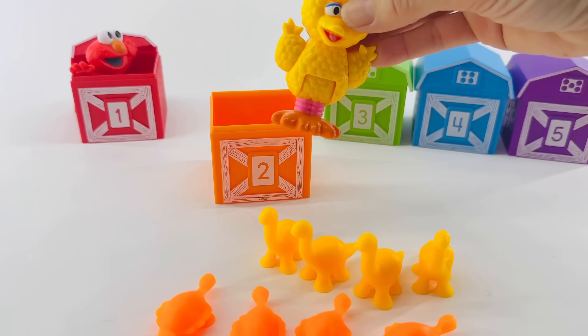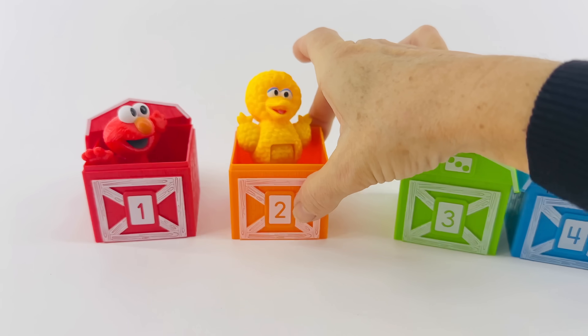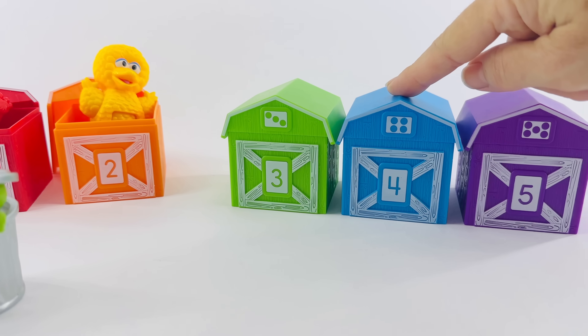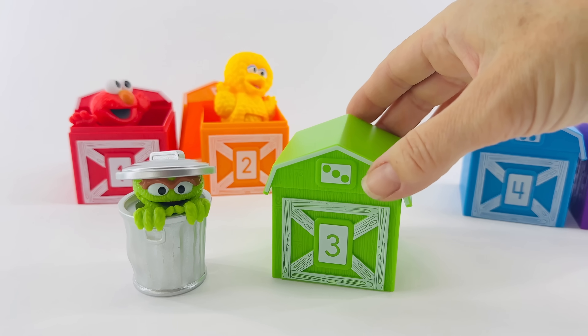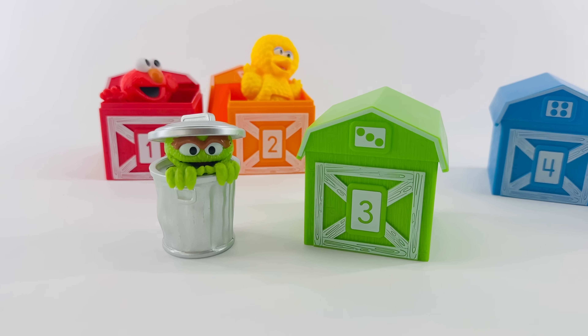Now Big Bird can live in his house. Good job, Big Bird! Which house should Oscar the Grouch live in? The green one, because Oscar is green also. Let's count the dots. One, two, three. This house has three dots.